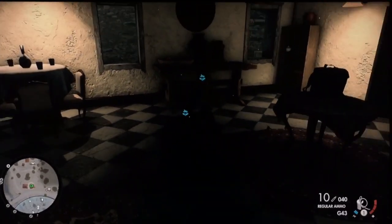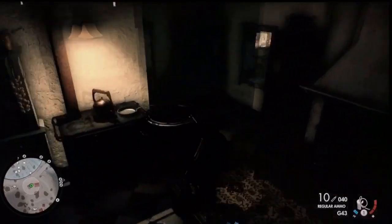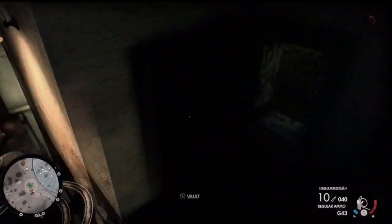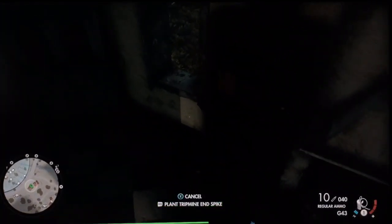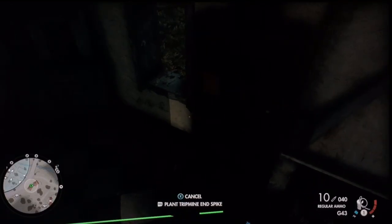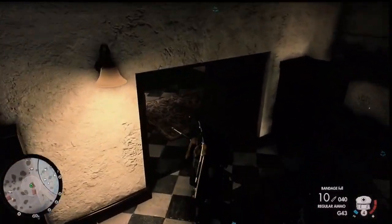I got that window covered and this window covered. If they think they're slick jumping through them — now one more little area. I've got one mine left, I don't give a shit, I'll use them all. Cover from here to there — triangle of death. Now the fun begins. We go upstairs and wait for these guys.